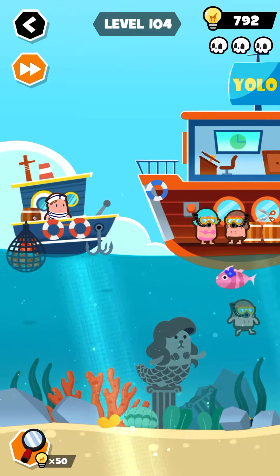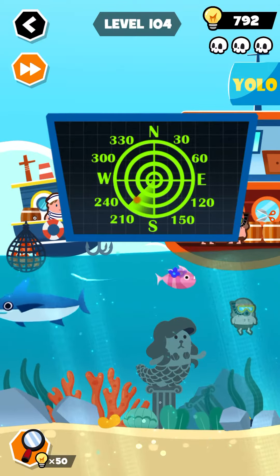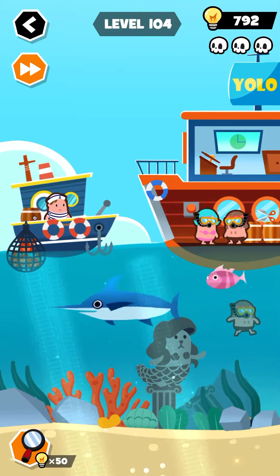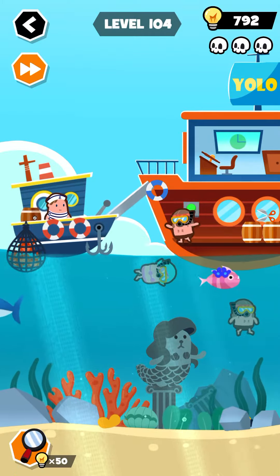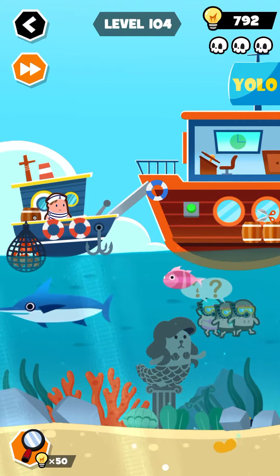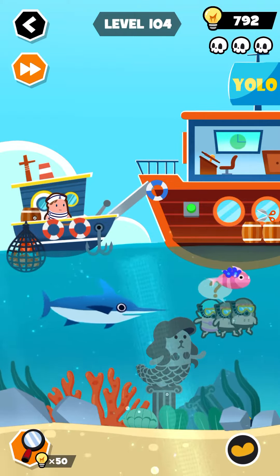First of all, tap on this radar here and turn this here. Now what you will do is press on this red button over here, and for the next step you want to collect this item. Collect this from here and now turn this the other way around.